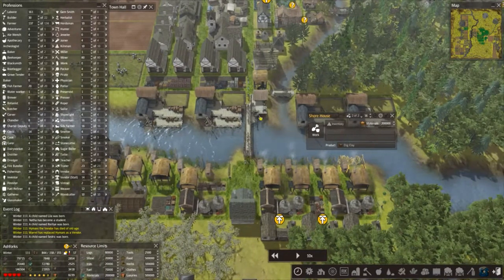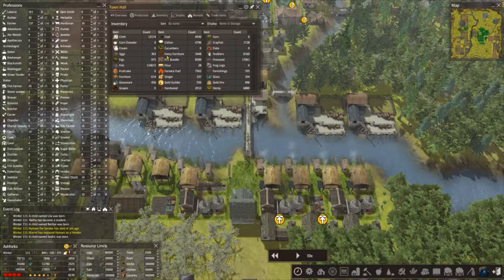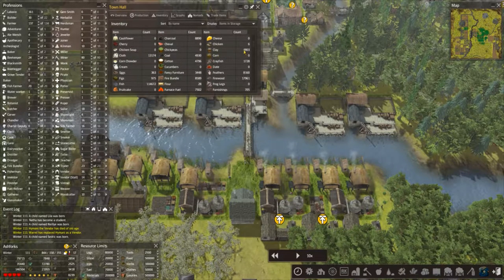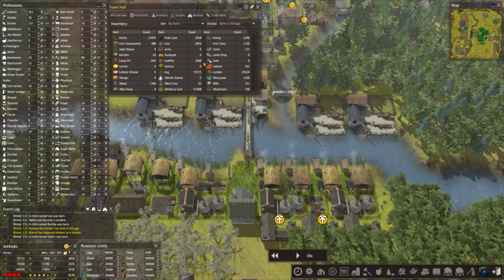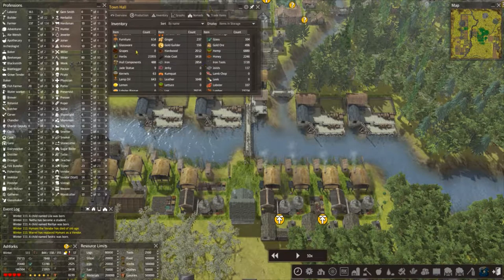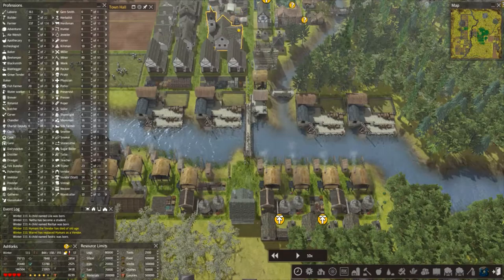We were running low on clay and I managed to grab some from one of these traders. Clay is now just under 5,000. Sand is still okay at 6,000. In terms of glass, we've got just under 500 glassware and 100 glass, so it's creeping up.